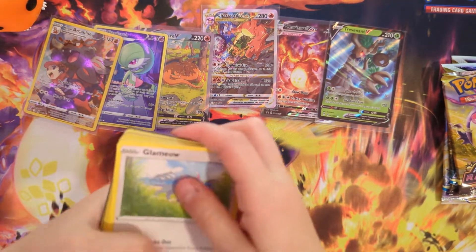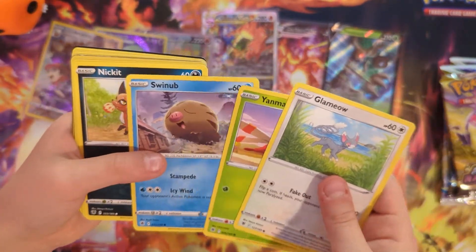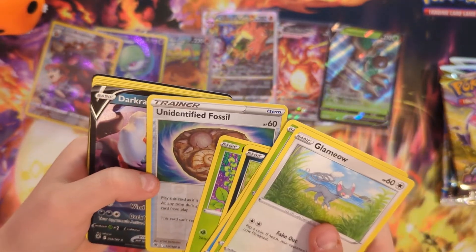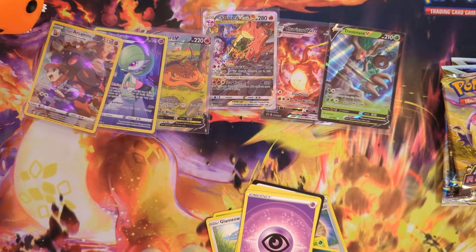A leaf — Glammeow, I was wrong. Glammeow, Yamask. Swilbo, Nicolet, Petilil. I don't know that one. Oh, and we got a Darkrai V — that's pretty cool! I just mixed all the cards.